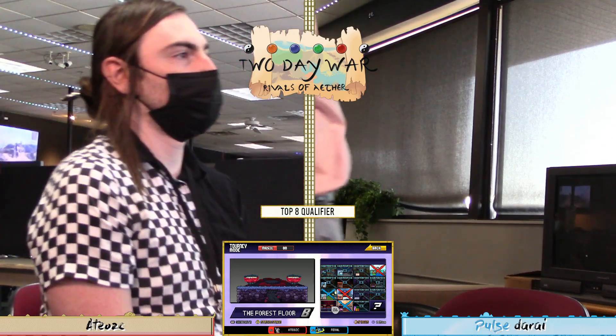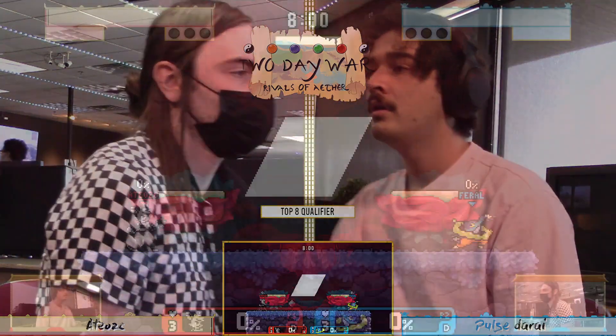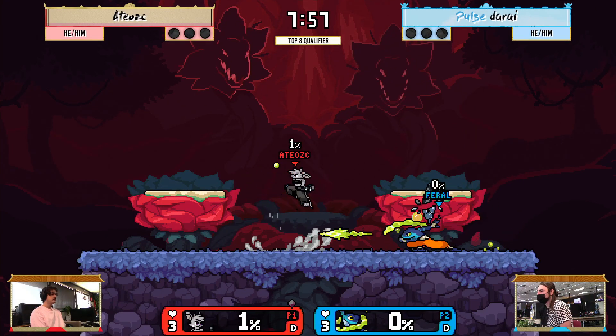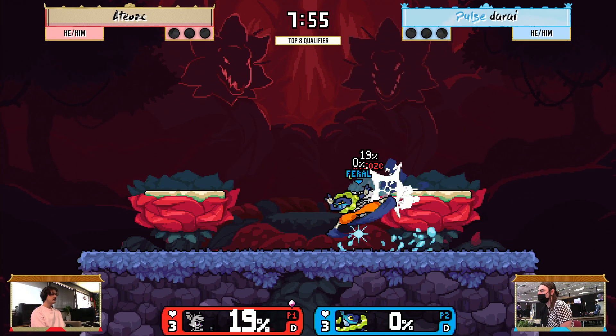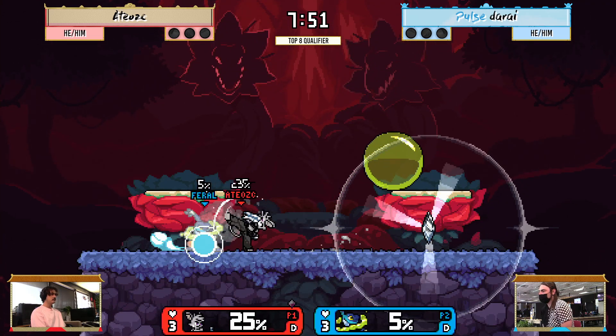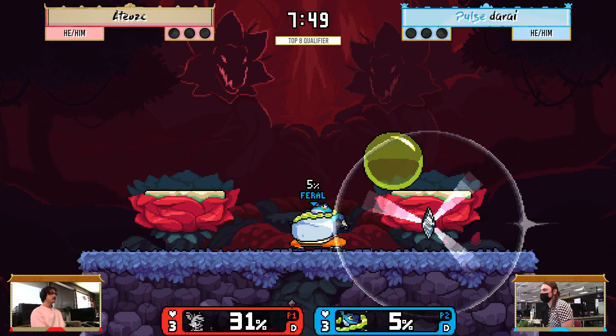Alright, so we've got Forest Floor for our first stage. A stage with a small side blast zone, small bottom blast zone, small top blast zone. Well, the side blast zones actually aren't all that narrow — they're wide enough. Part of why I like them for Edalus is because it actually gives you plenty of room to just move away from the stage during your recovery.